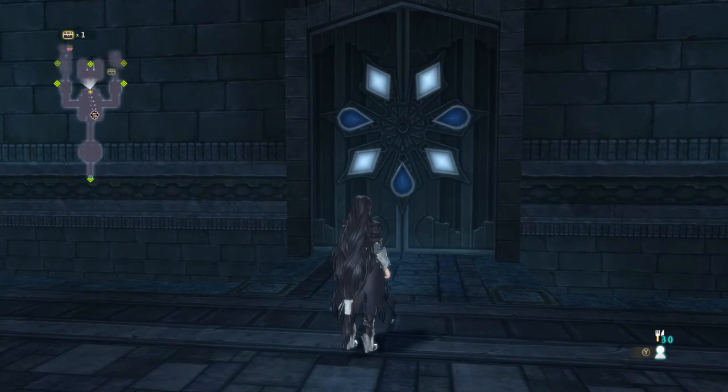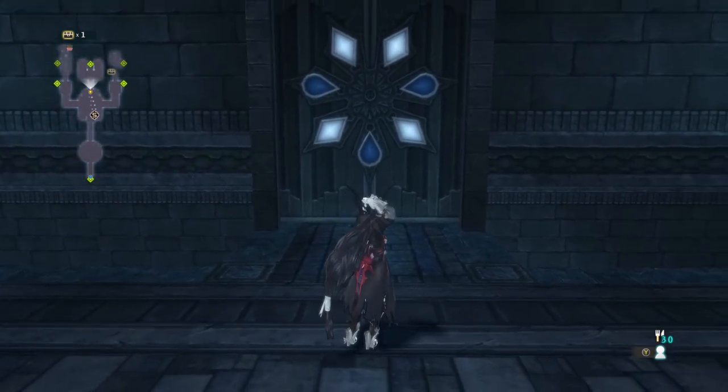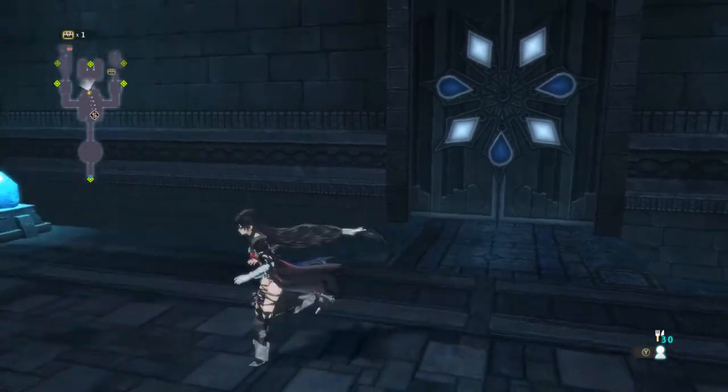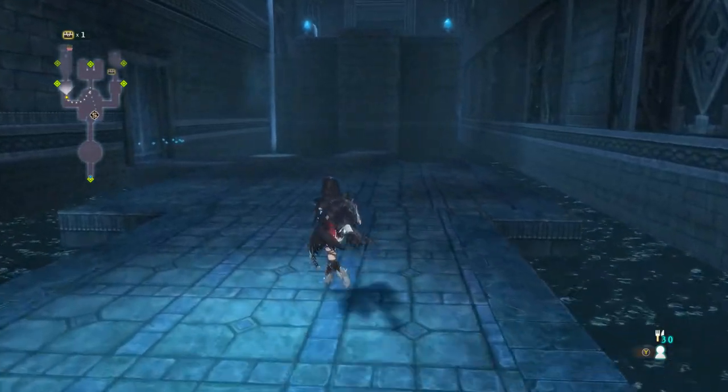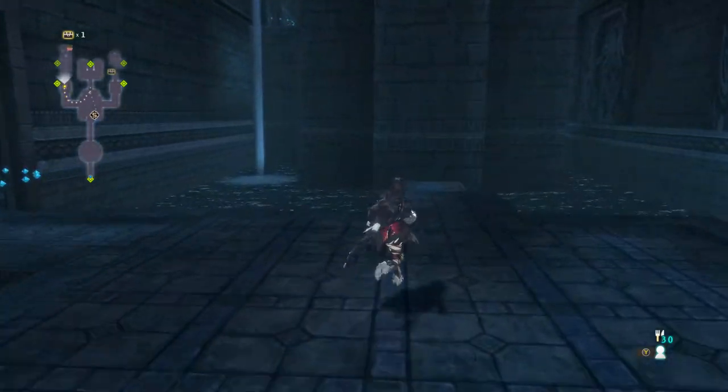So as you can see, there are four silver crystals that are illuminated and three blue crystals that are kind of faded. There are three specific chalices that you have to hit in order to illuminate these blue crystals, and I'm going to show you where they all are right now.